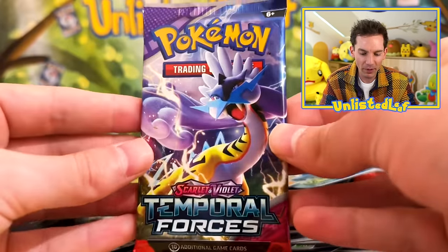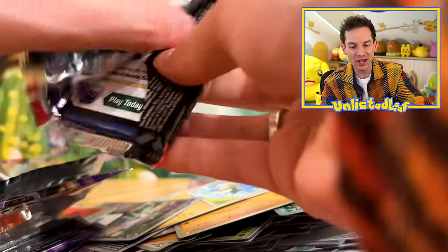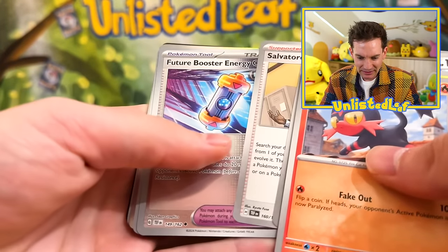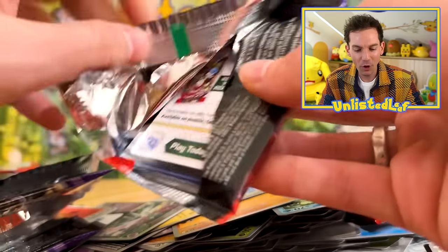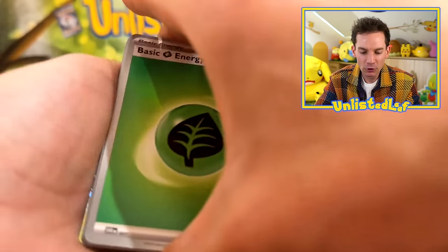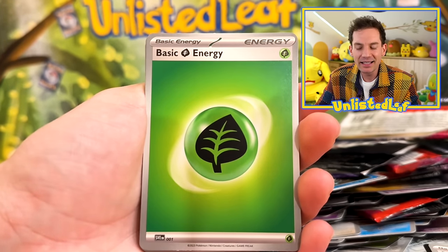Fourth to last. Raging Bolt buddy — is that the final one? No, there's one more. I want to save Raging Bolt for the last pack artwork. Let's do the last three properly. Iron Leaves — these are all very fitting Pokemon to open up. Here's the code card for you guys. One from the back: Gouging Fire. We haven't really seen him. We know what he looks like. We're taking a full art, Special Illustration Rare, maybe even the regular EX just so we can say we've got all three beasts.